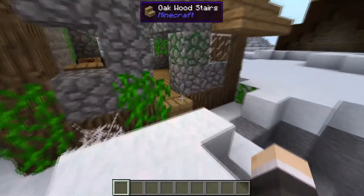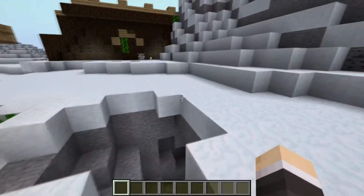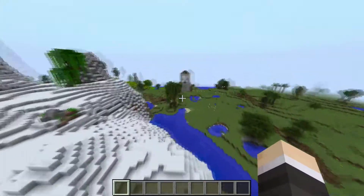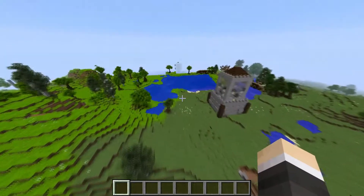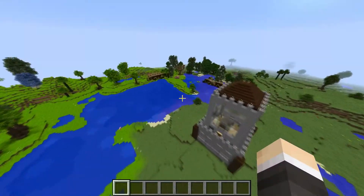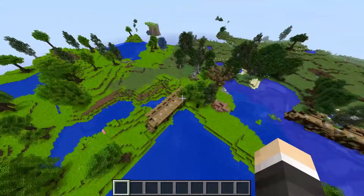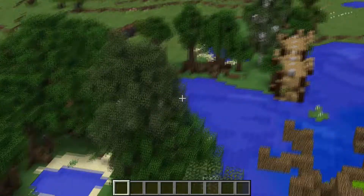At number 3, we have the Reoccurring Complex mod, adding many new structures into your Minecraft world, as you can see. I almost thought this one was from a different mod, but that's actually from the other mod at the number 4 spot. For some reason, this mod really likes these structures a lot.